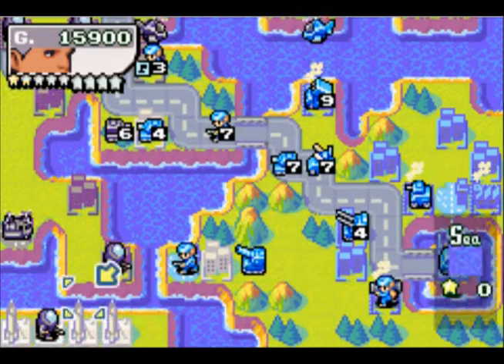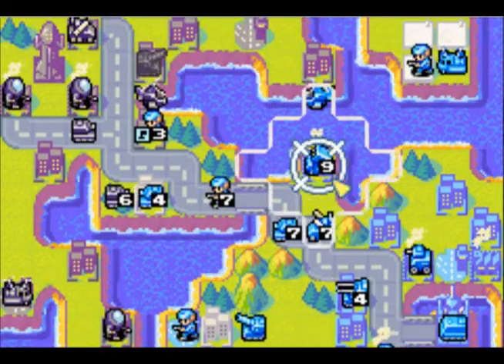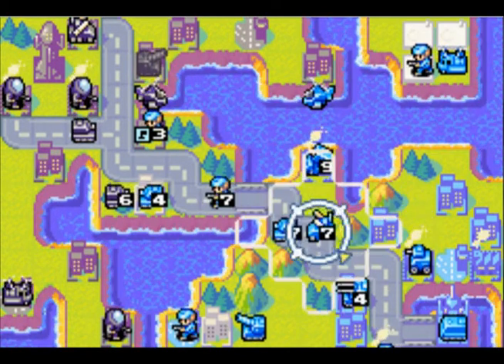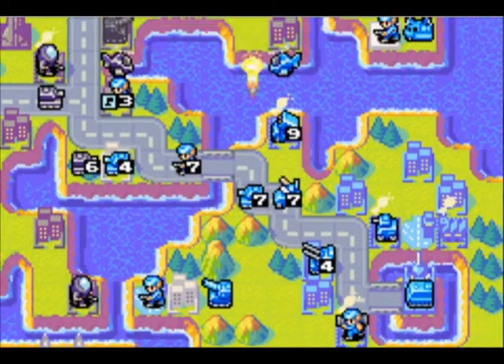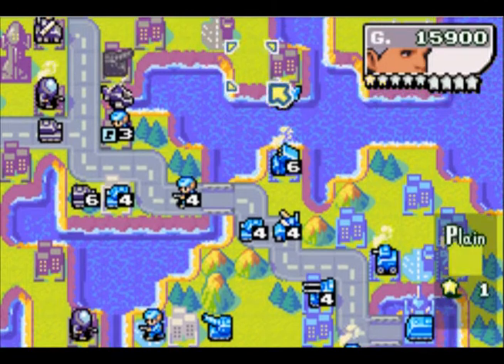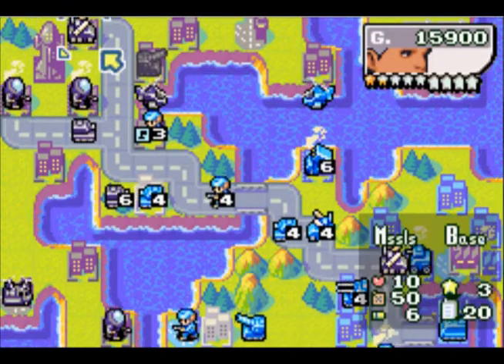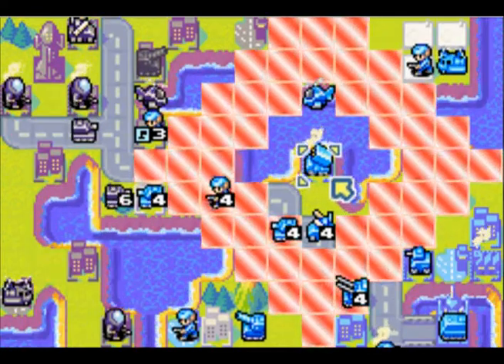If I launch another missile at the same spot we might be able to cripple him in this middle area here. I can actually hit all of those. Missile right there — I still unfortunately cannot hit his battlecopter, so I just have to leave it. I hope it doesn't trouble me too much.